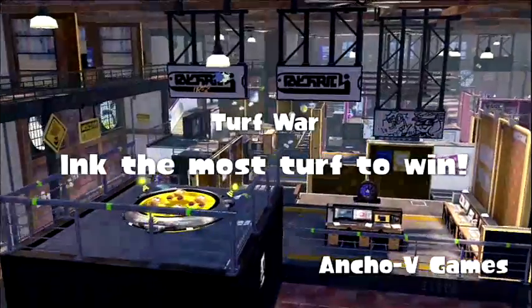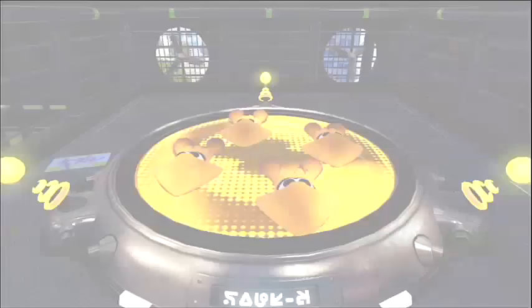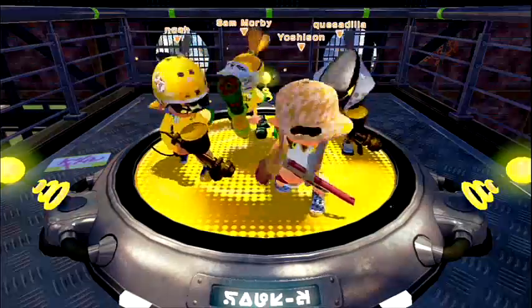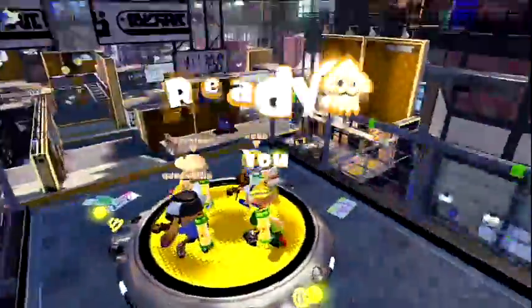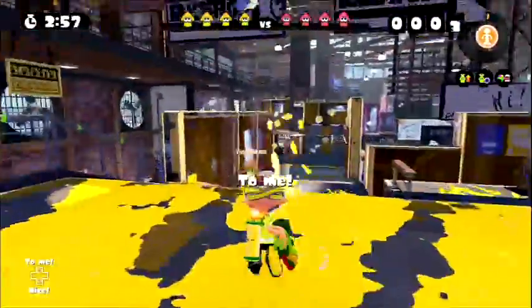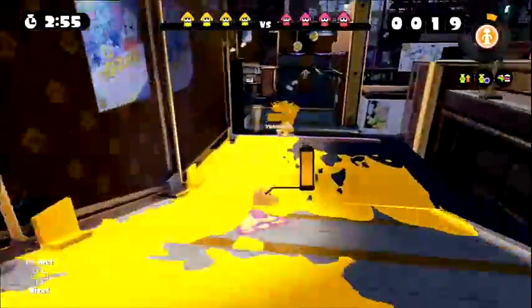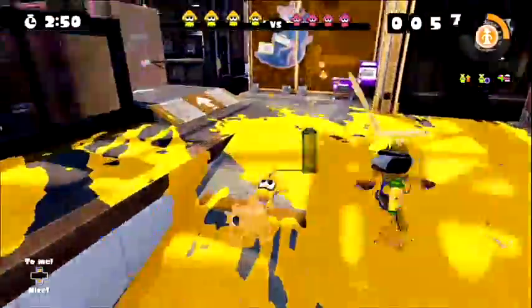Here we go, now we'll be back in Entropy Gains — cause the game loves forcing Entropy Gains on me. It never gives me my favourite map. However, the opposing teams have E-liters, and those E-liters are going to abuse Burst Bombs like hell. Every time I try to approach, they're just going to shove Burst Bombs down my throat.